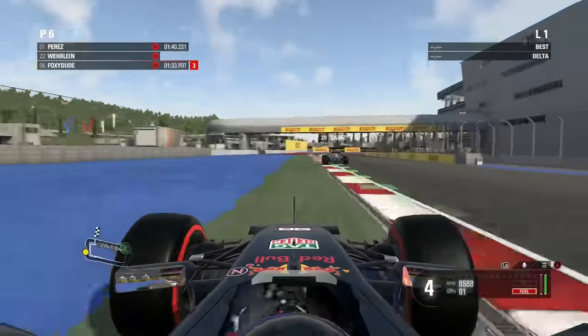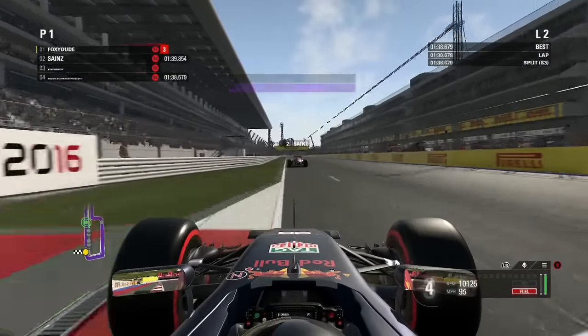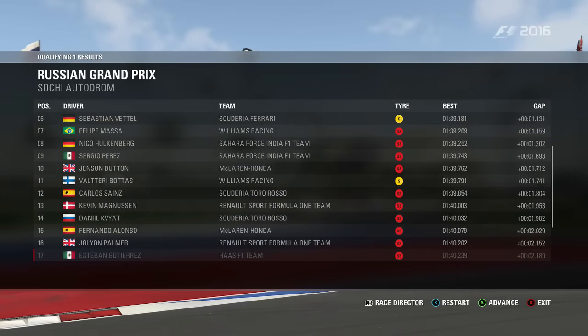Moving into qualifying, we're into Q1 here, running a little bit wide into the second-to-last corner with Carlos Sainz in front as a slight distraction, but not too much of a problem. We come through and set the fastest lap, getting ourselves comfortably through into Q2, qualifying third behind Nico Rosberg and Daniel Ricciardo.